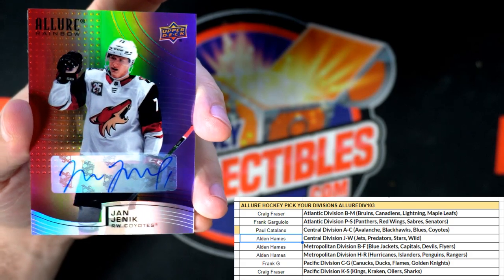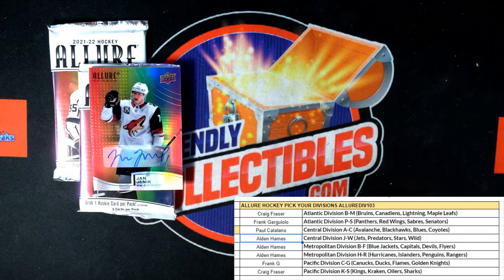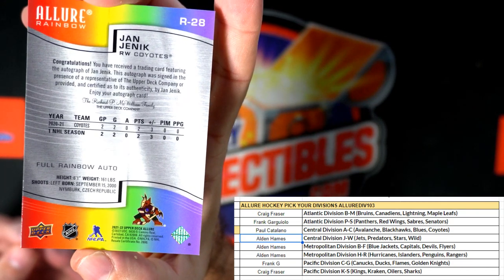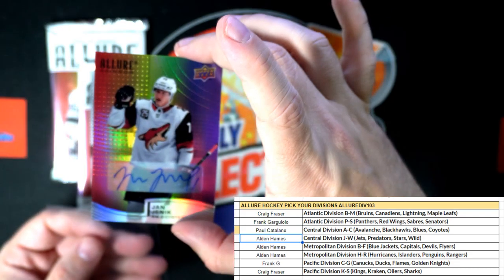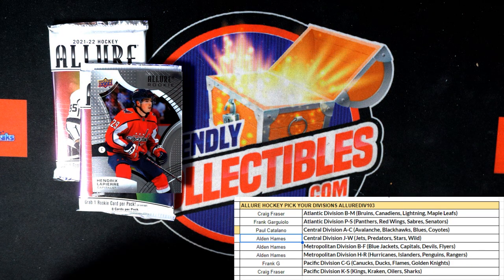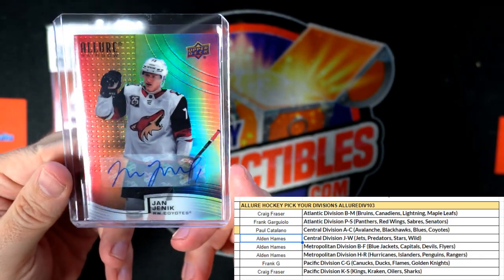Next up — here's our auto! Oh wow, look at that, what a beauty — that is for the Coyotes! This is Paul C, Paul you pulled the auto! Wow, let me get the top loader. That is the full rainbow auto — look at that man! Full rainbow auto, wow, that is just sick man. Full rainbow! Let's get that one in the top loader. Sweet man, Paul C — sweet card, coming out to you!